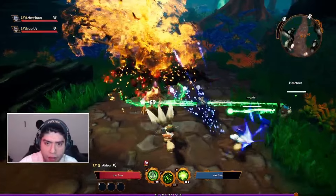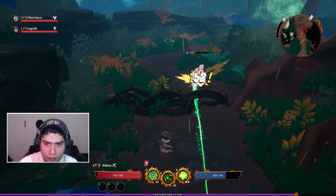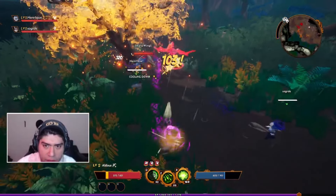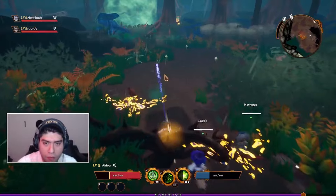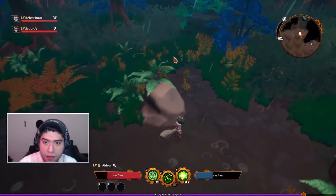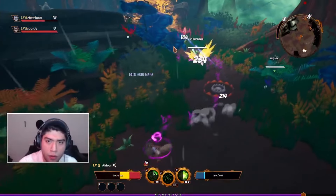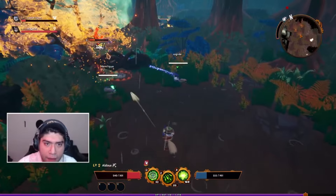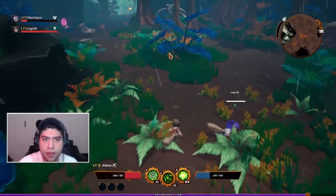Sahid, you're too strong! I am almost level three, guys. We're moving forward. Watch out, these guys are pretty strong. We are doing it. This is the first time I get an eye in a dungeon. I broke his wings. These guys are so strong.